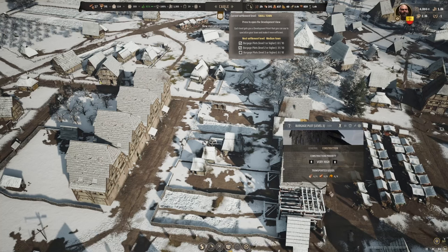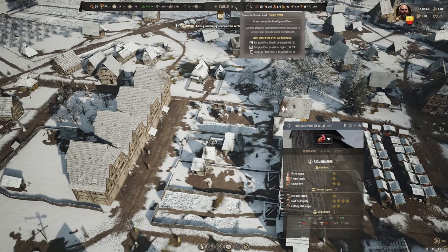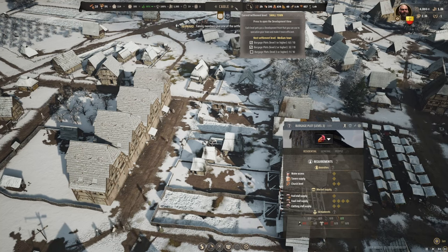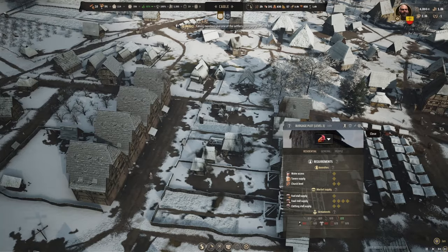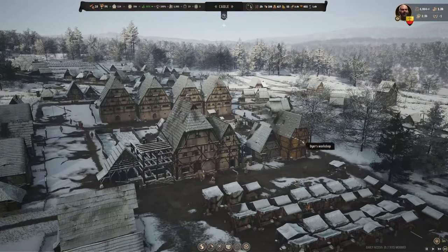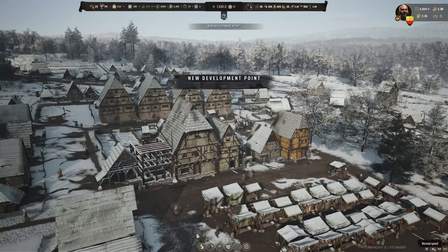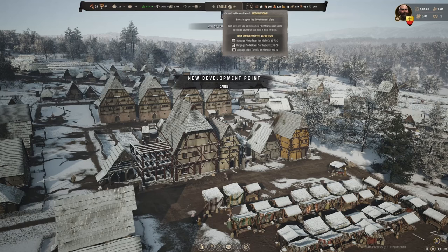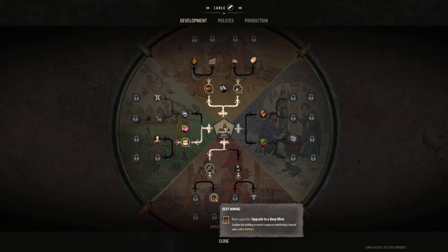There we go - nine out of ten. That's a little bit different color house. Nice. Let's slow things back down. New development point - let's take a look. We can do the deep mine! Let's kind of look at this before I go jumping at the deep mine.